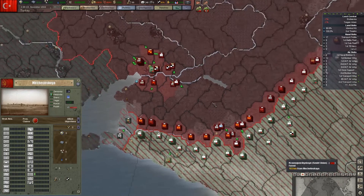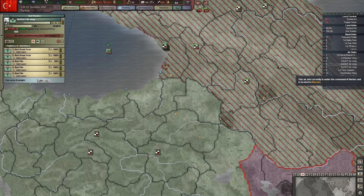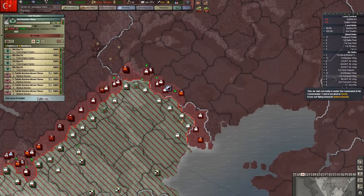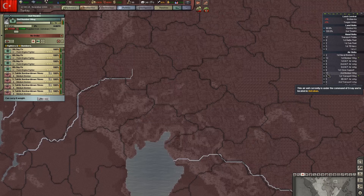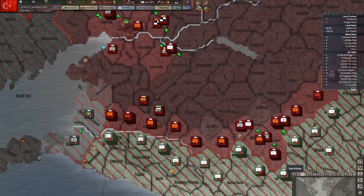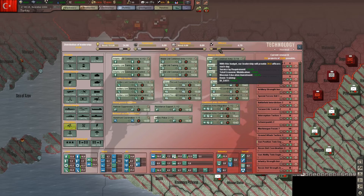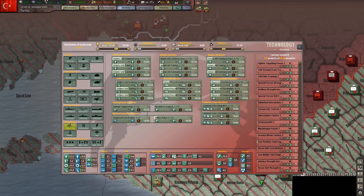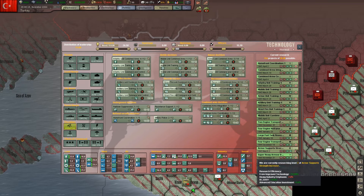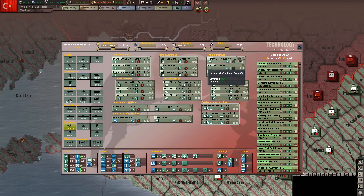What are you guys doing over there? How are the interceptor wings looking? They look okay — they're fine. Why are you guys still bombing? First bomber wing, stop bombing whatever it is you're bombing. Oh, that's also a problem right there — officer ratio. We need to look at supply transportation and organization. We need to bring this up to about 20 or so.